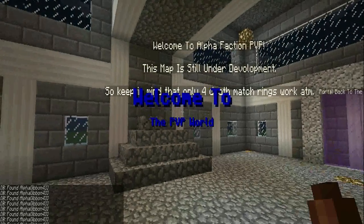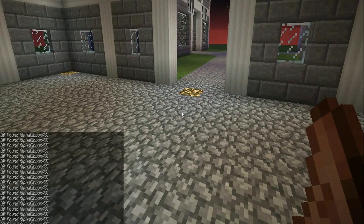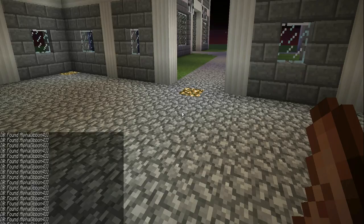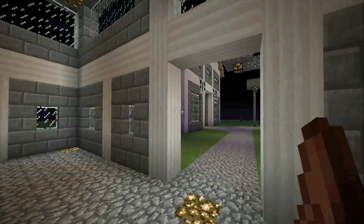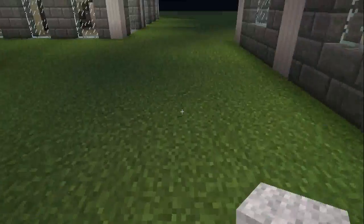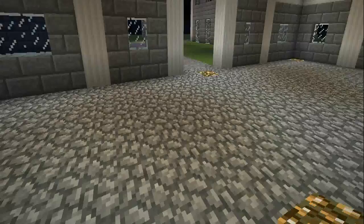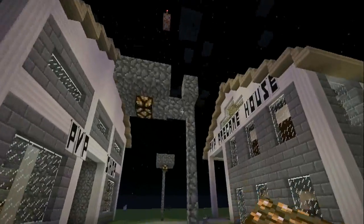So this is the PvP world. There was a minor glitch when we switched host machines where it went ahead and disabled a bunch of stuff in the game rules and some other settings. But as you can see, there's a portal back. This is basically the PvP spawn arena.